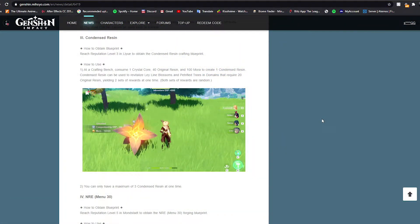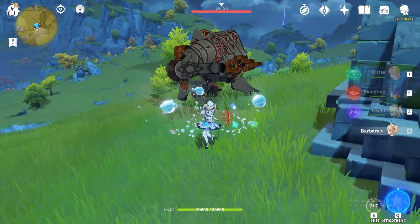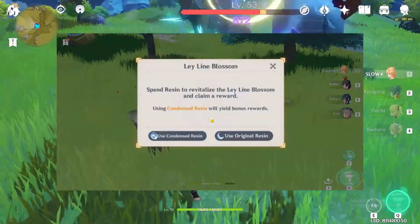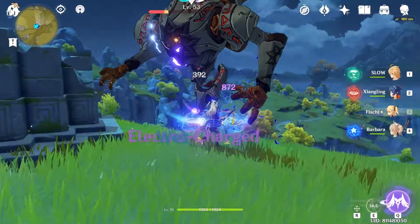Next is Condensed Resin, which I think is the one everyone was looking for. It unlocks at reputation level 3 in Liyue and can be crafted at the crafting bench. The recipe requires one Crystal Core from Crystal Flies, 40 Resin, and 100 Mora. You can save up a day's worth of 120 Resin and make three of these — that's a cap of three at a time — then use them another day to farm and obtain double the rewards.